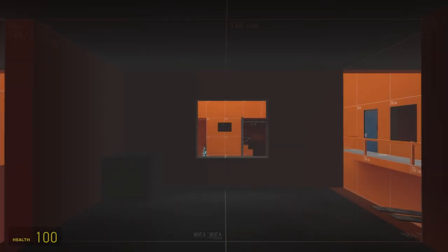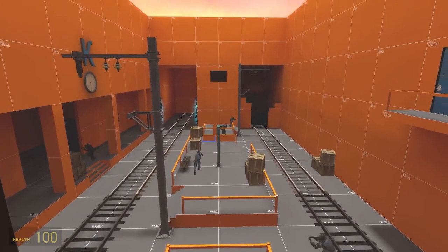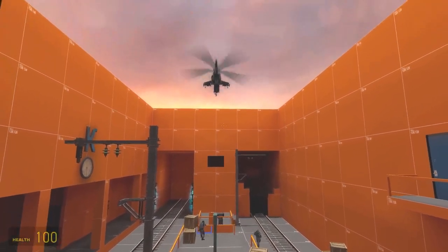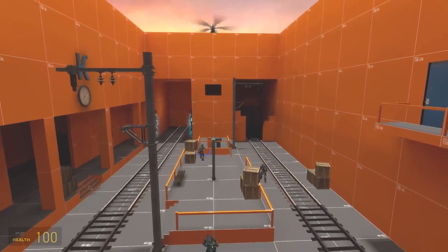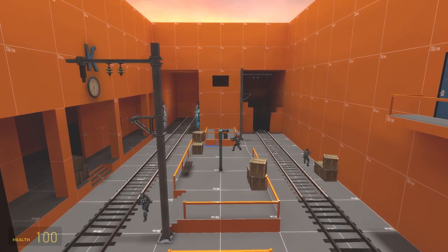Hello there, my name is Tim, and this level is called Granger's Point. It's a guarded train station checkpoint, and the player's objective is to deal with the soldiers and disable the shield wall over to the left by using the switch on the right, allowing the player to progress.